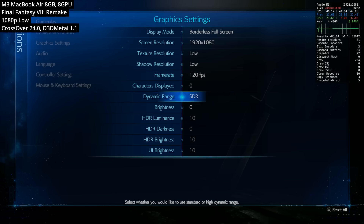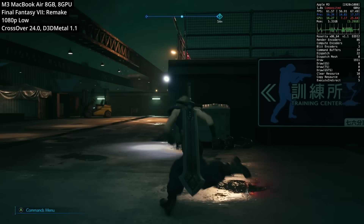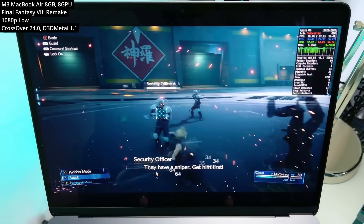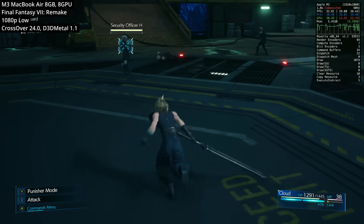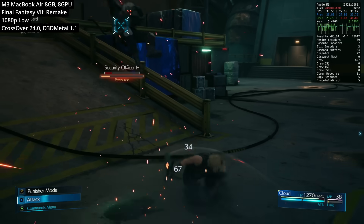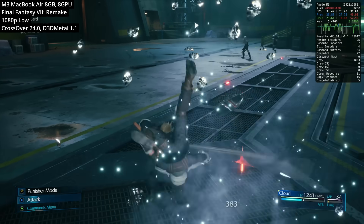Now for the first Windows game: Final Fantasy 7 Remake, running on low settings at 1080p through the translation layer Crossover using D3D Metal, which allows this DirectX 12 game to run on Apple Silicon. In general exploration we're getting about 50 to 60 fps, which is not too bad. However, during combat this drops to about 30 to 40 fps — roughly equivalent to the PlayStation 4 performance. Remember these Windows games were never designed for Apple Silicon; the game must be translated from x86-64 to ARM64 via Rosetta 2 and DirectX 12 to the Metal graphics API.